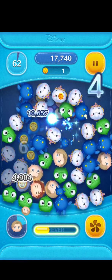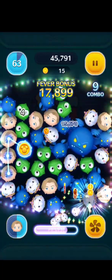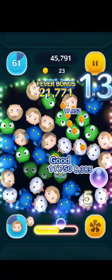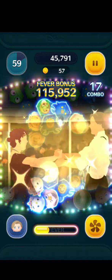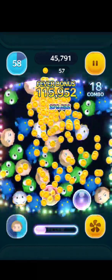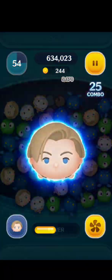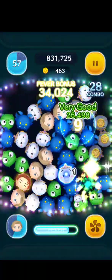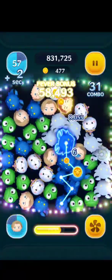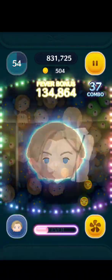Alright, so as you can tell, Rose does appear as a drop during the game. I'm assuming she just gives, like, extra score. So I'm going to try to at least save her around if I can. And Jack kind of does a circular clear that regenerates super quick. Definitely helps with the game.